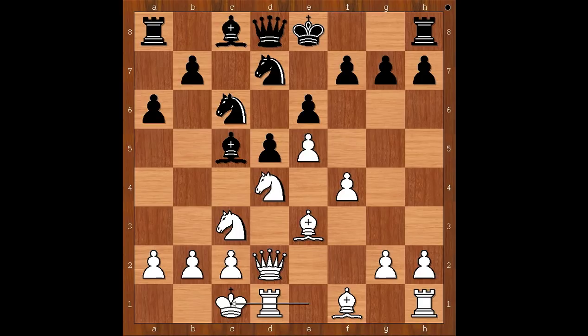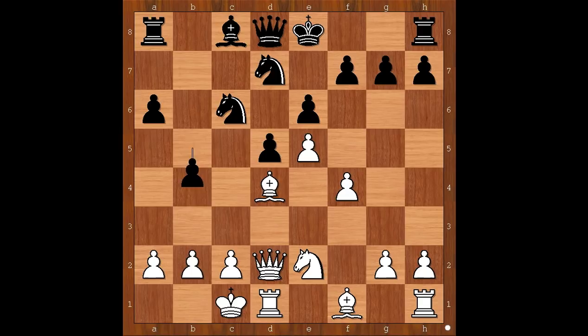a6, preparing the pawnstorm. And Inarkiev castled queenside, not afraid of the pawnstorm. Bishop takes on d4, bishop takes on d4. b5 — here it comes. Knight to e2. Black to move, and b4 was played. Perhaps castling should have been considered. b4, white to move — how would you continue?